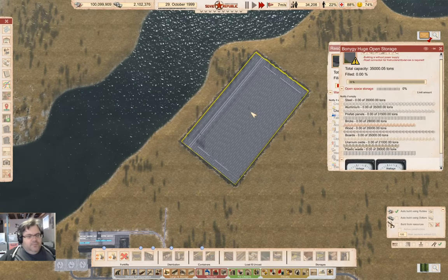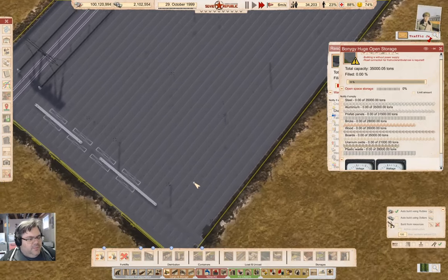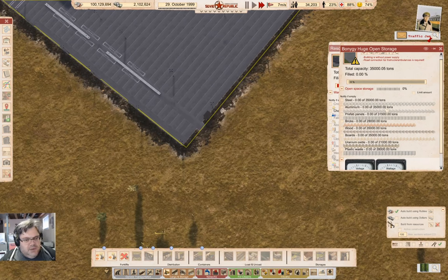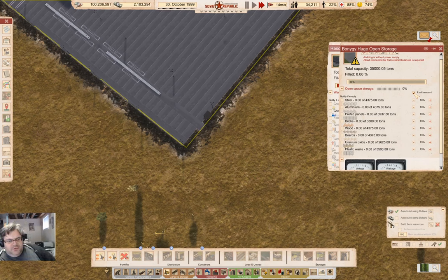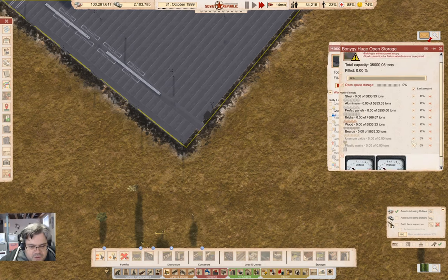There we go — it is a large operation. If you limit the quantities of each — well, we're not going to store uranium in there, and we're not going to store waste in here. Boards we might — maybe wood. Bricks, prefabs. Not aluminum for the moment. That's going to be a good amount of storage, I think, for those.